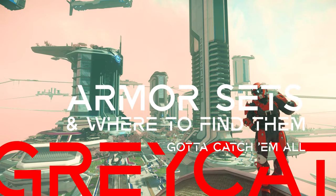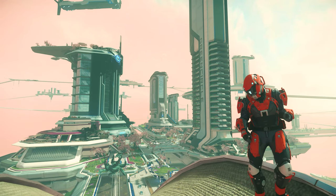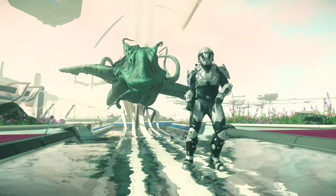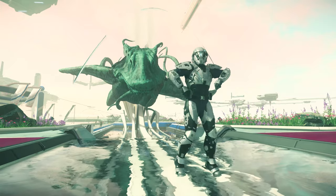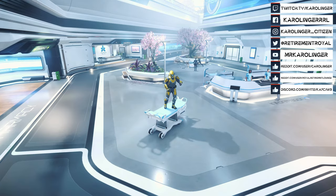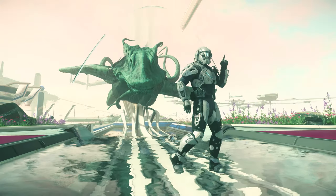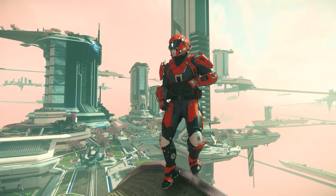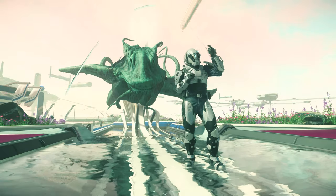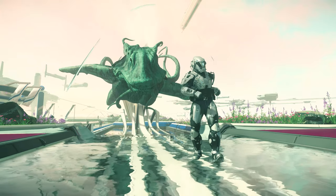Today we take a detailed look at the new Greycat armor sets and of course where you can find them. Three variants are only available for purchase through the pledge store for real money or store credits. One is available in Orison in-game, and the last one can be found on Everest Harbor also for in-game Alpha UEC. We'll look at each armor step by step and I'll show you all the points and places to get them.